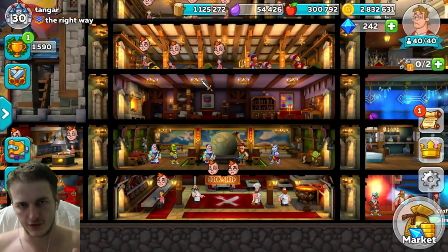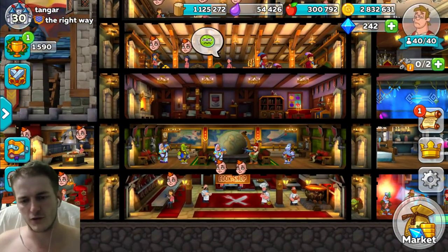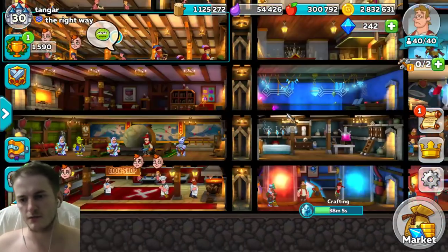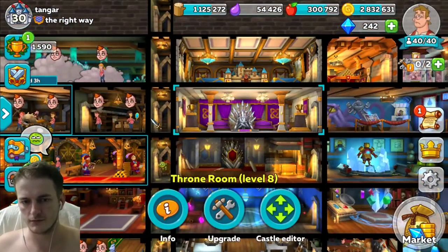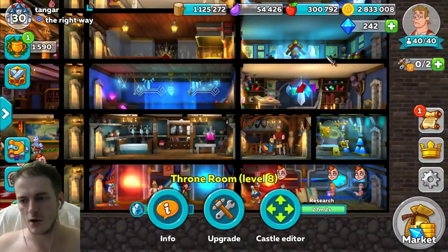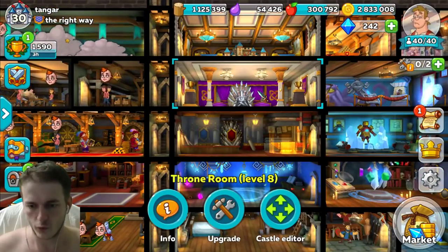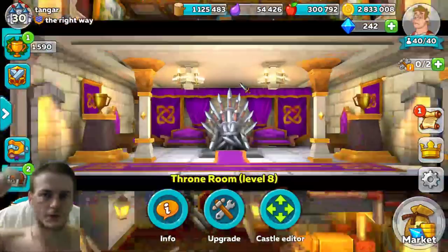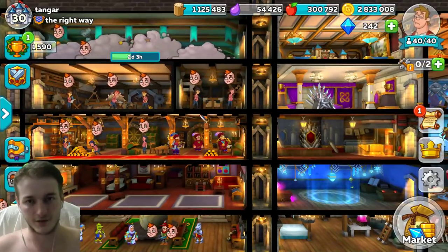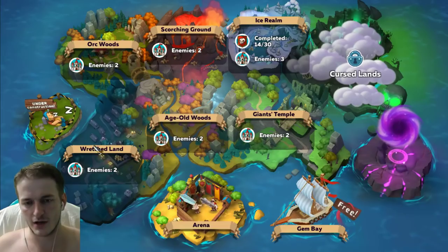When you play this game you can choose certain strategies. I call it like this — there are three main strategies. The first strategy is to just play the normal way: upgrade all rooms in your castle, don't rush, and only upgrade your throne room once you've finished everything else. That's how the developers designed this game.